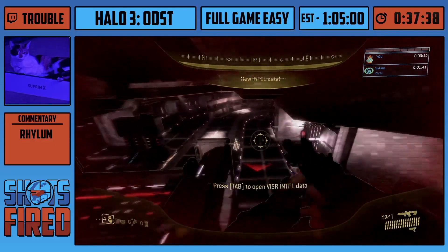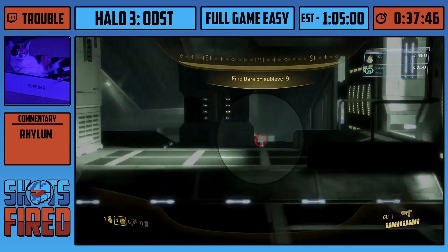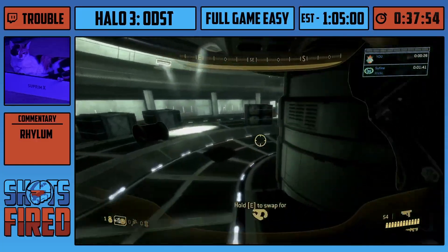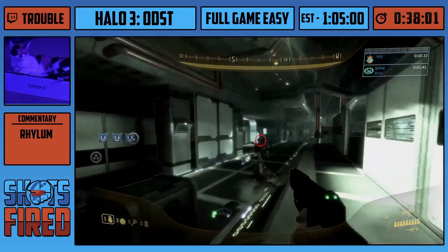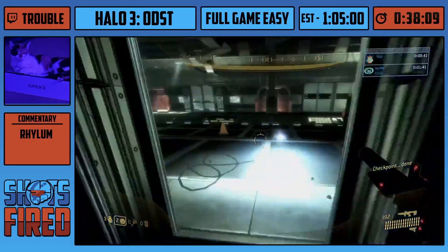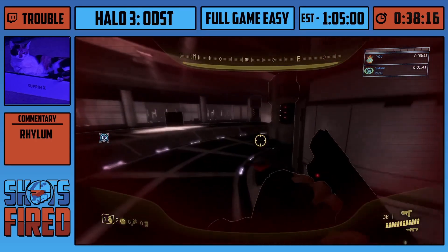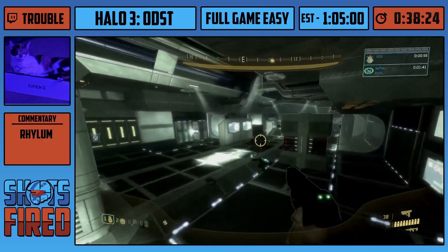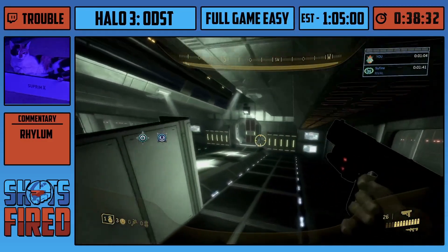Once the streets is over we're done with half the game. You could consider this the fastest level in any Halo game right here — it's about 19 seconds, even faster on a ghost. 15 is the best, I think so yeah. Now we move on to Data Hive, and there are only two levels left in the run, but this is almost considered the halfway point of the game — because the next two levels are the longest in the game, and one of them is the longest level in the franchise, which is the final level.